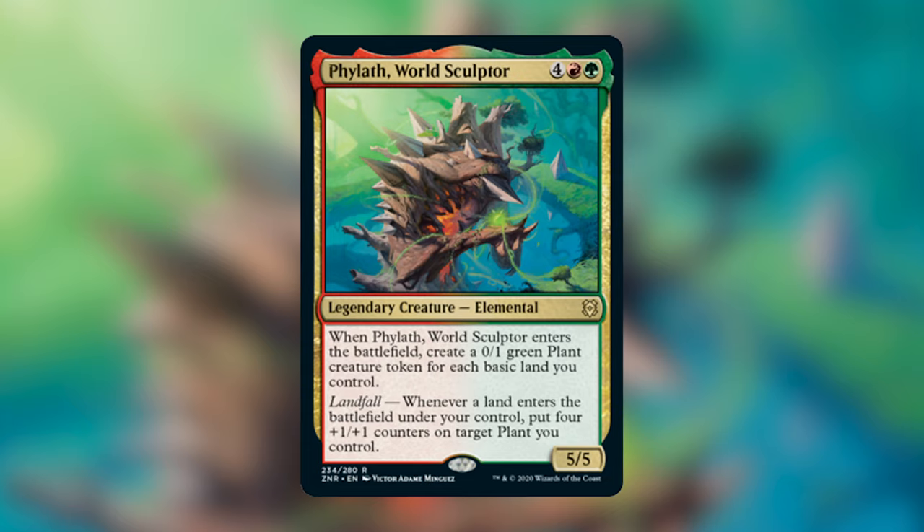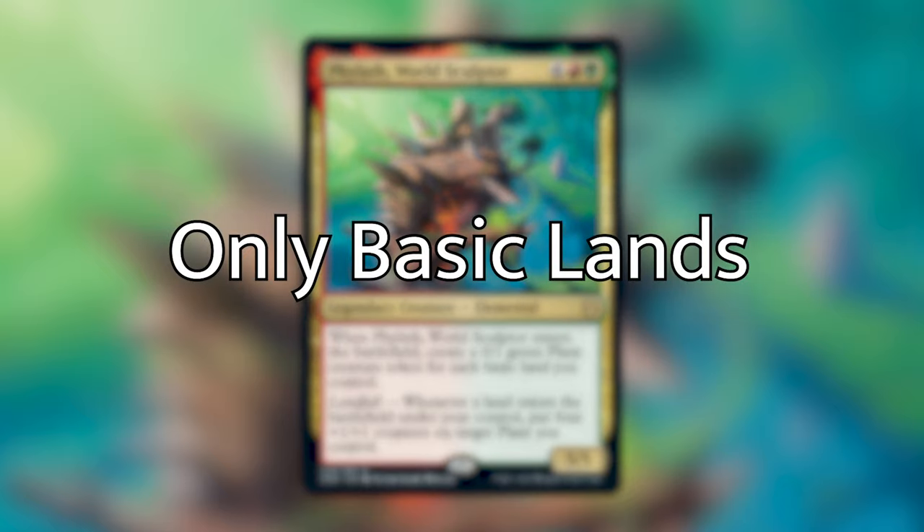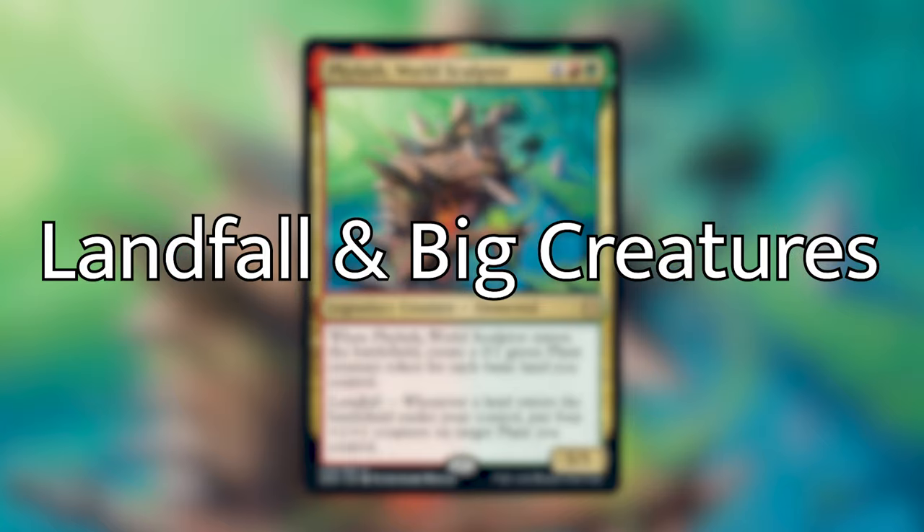This deck is focusing on lands and specifically basic lands. If you look at the decklist, you'll notice that we are playing only basics — 20 mountains and 20 forests. I think that's the best way to abuse Phylath's enter the battlefield trigger. We don't want any awkward board states where we're only making a couple of plants because we got all of our non-basic lands. We're going to be abusing Phylath's landfall ability and other landfall abilities by putting a bunch of lands into play, making a bunch of big plant tokens, with a couple other tricks up our sleeves too.